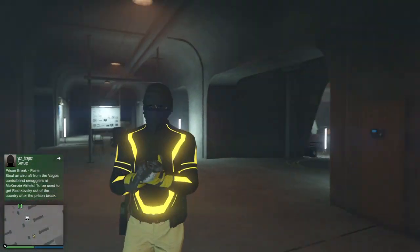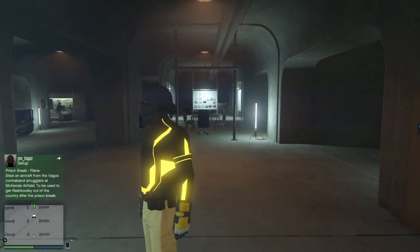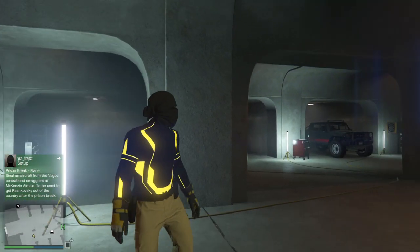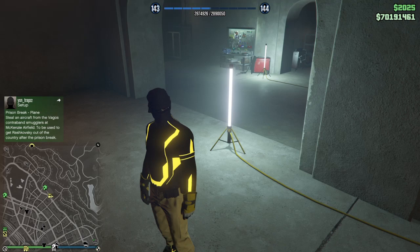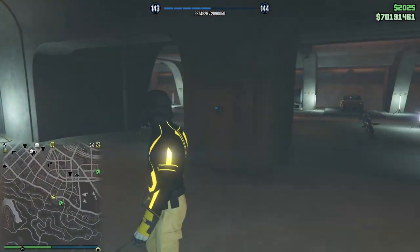What's up guys, we're back with another money glitch video. For this one you're gonna need to be in an invite-only session, own an arcade and arcade garage, and own a bunker. You want to have your spawn location set to that bunker, and then inside your bunker you're gonna have an MOC.